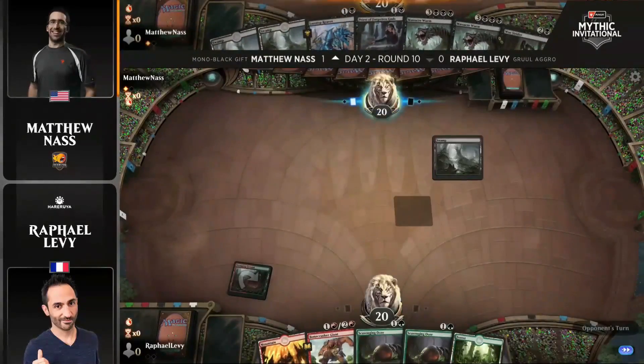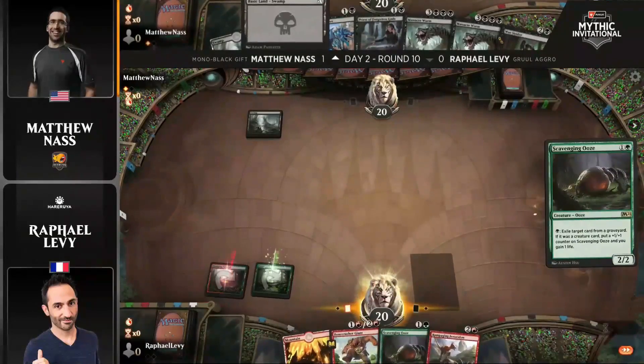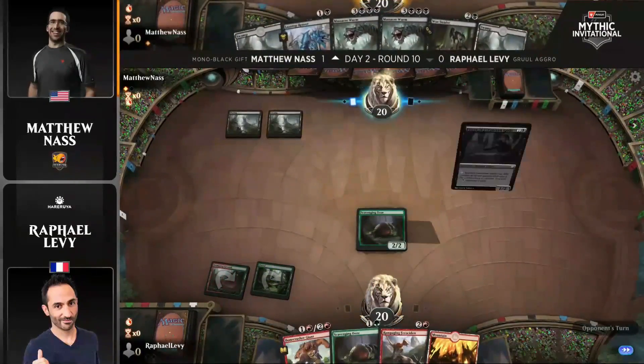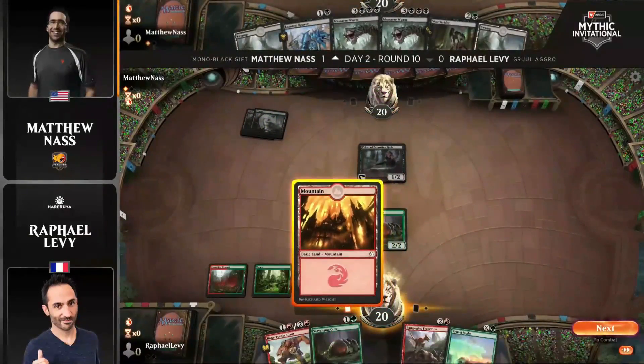For Matt Nass, the players that played this Mono Black God-Pharaoh's Gift deck felt it was the best Phyrexian Tower deck in the tournament. They felt it was the most powerful card in the tournament, and they get to play four copies of arguably the most powerful card in Historic. And would that be the land itself, the Phyrexian Tower?